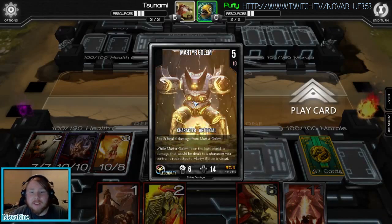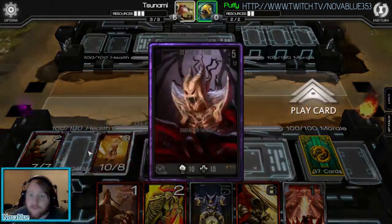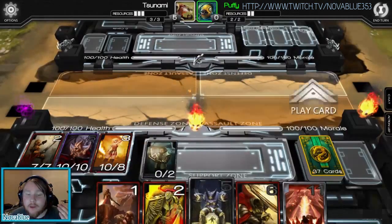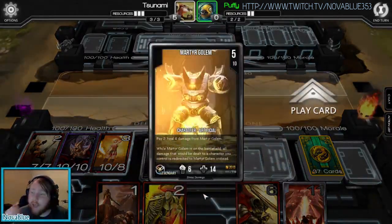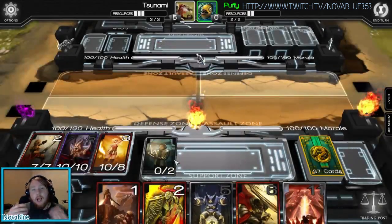Factionless cards are generally abilities and characters that are either unique to themselves and very expensive to play, or they're abilities similar to other factions but cost more. For example, there's a card in Vorear that does 4 damage to a target for 1 resource. In the factionless cards, there's an ability called Fireball which costs 2 and does the same 4 damage.